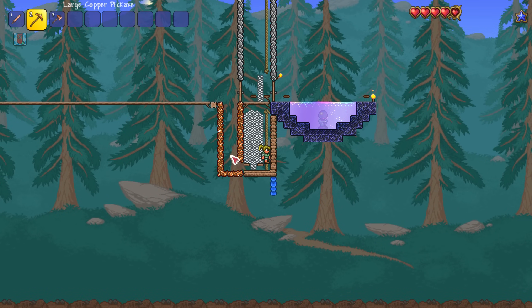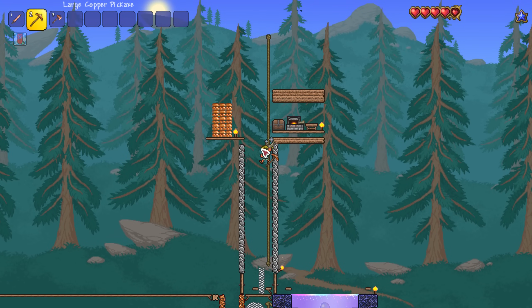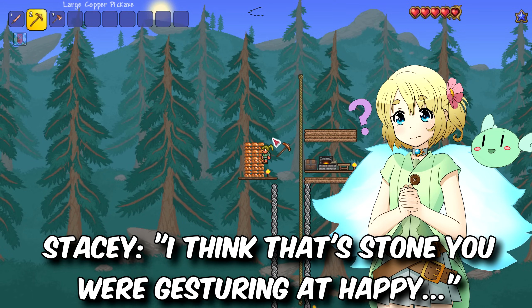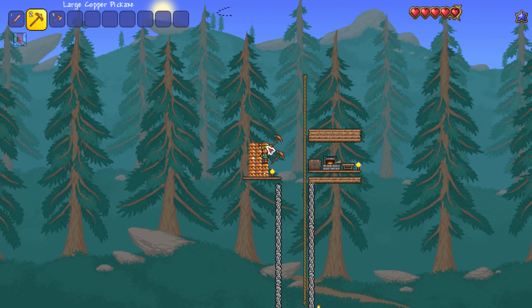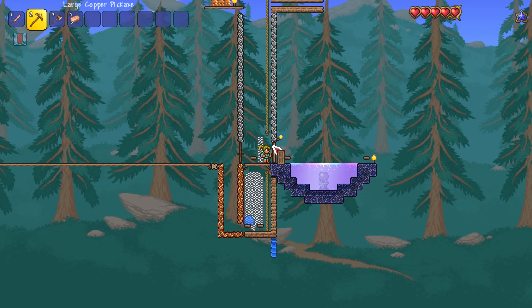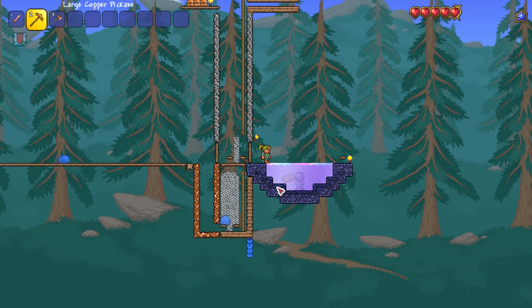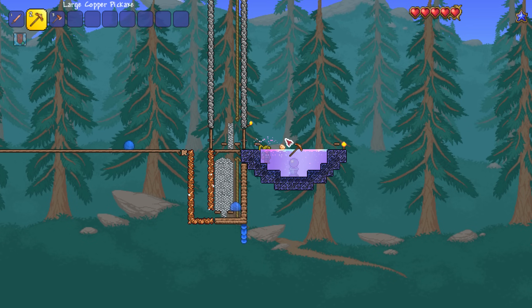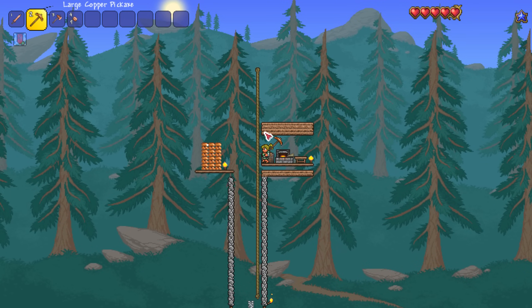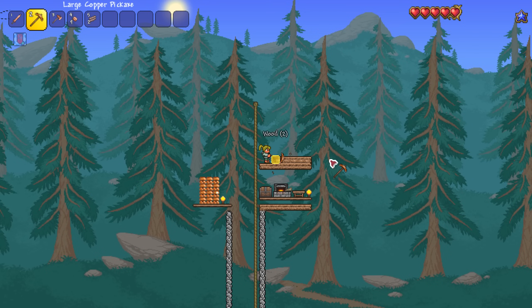I've got my money pile, my little slime farm, a slime banner, and I've put a bit more wood in. One thing I've started to do is actually store some of my copper as bars because I found out a cool trick — I was just throwing things into the Shimmer and I realized I can turn these back into ore as I need them. So this is a really efficient way to store lots of blocks in a smaller form.